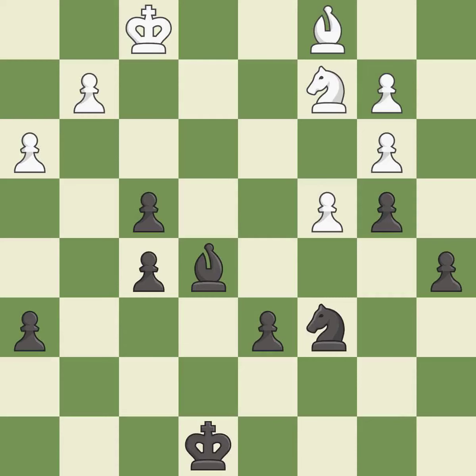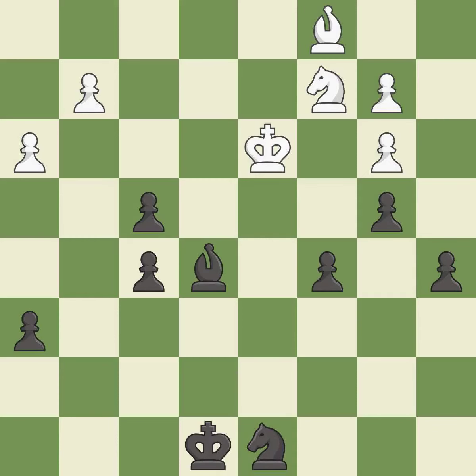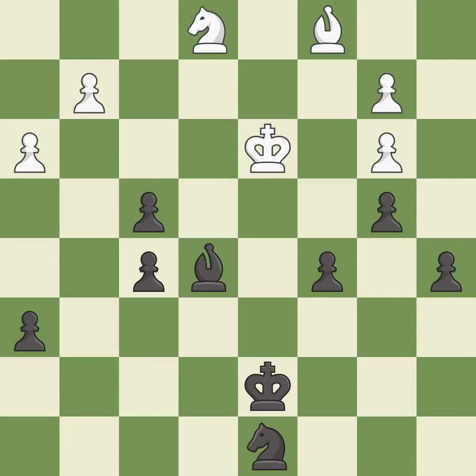This activates the king in the endgame by getting it off of the back rank — it is good. This ignores an opportunity to activate the king by getting it off of the back rank — it is a mistake. This leaves a pawn without defenders. This threatens to create a passed pawn — it is a mistake. That pawn was free for the taking — it is best. A solid choice — it is excellent. This activates the king in the endgame by getting it off of the back rank — it is best. A very strong play — it is excellent. That's not a mistake, but it's not the best move either — it is good.